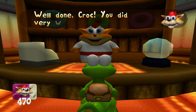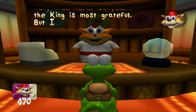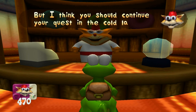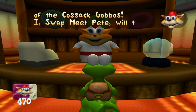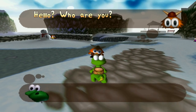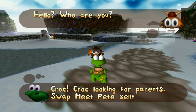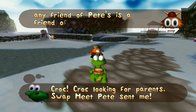Well done, Croc, you did very well here. The king is most grateful. I must continue my quest in the gold lands of the Cossack Gobos, and Swap Me Pete will take me there through his crystal ball or something. I just figured out Croc was looking for his parents — a little bit badly explained if you ask me, but I guess it makes sense with the footprint and all.